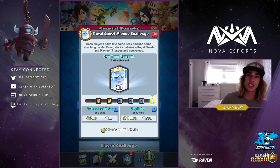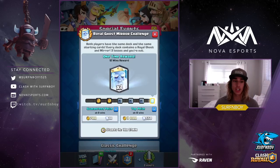To recap: number one, play on your side of the arena. Number two, use your Mirror card as efficiently as possible. Number three, take advantage of their weaknesses and exploit the mistakes they make.